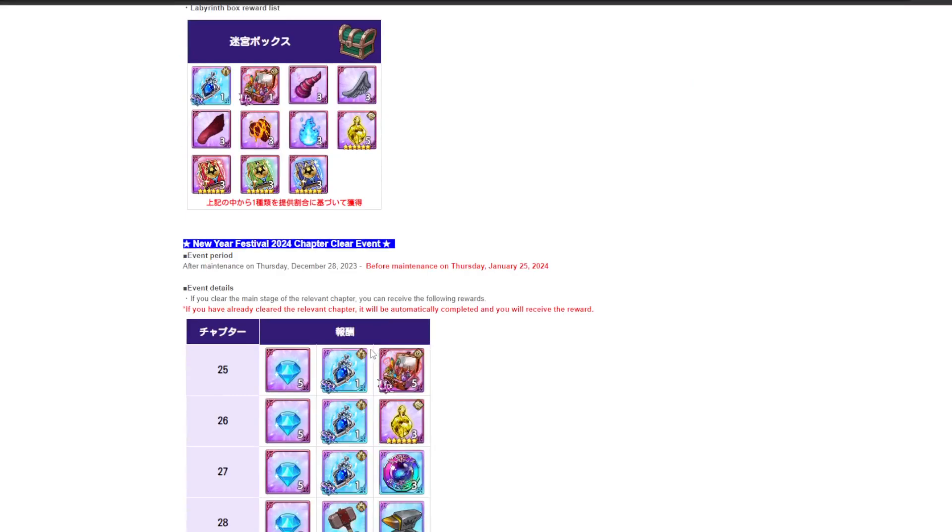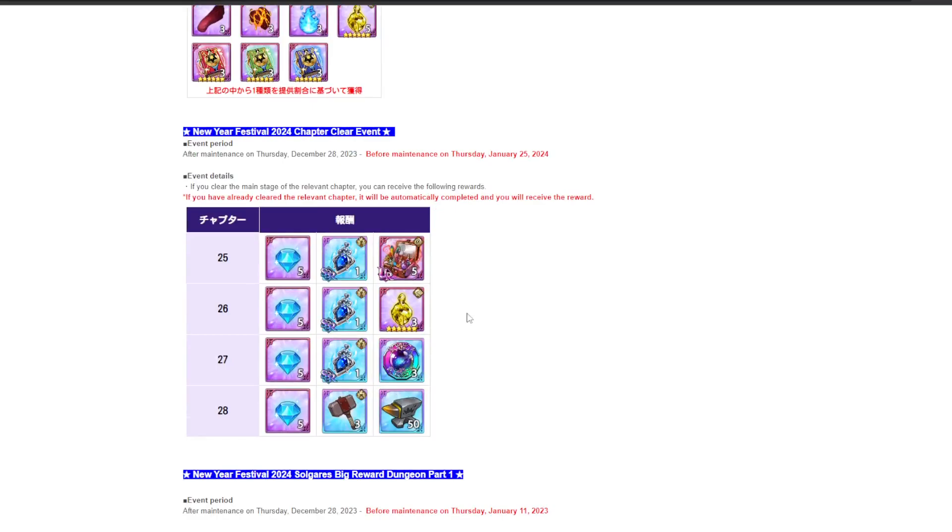There are also chapter clear events — if you have cleared chapters 25, 26, 27, and 28, these are the rewards you get, which is like 20 diamonds. That's kind of nice, especially for late game players.